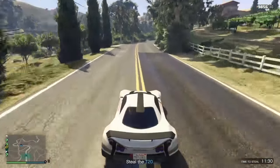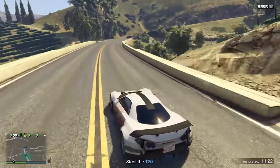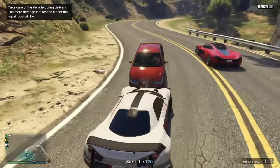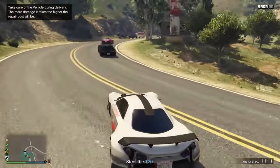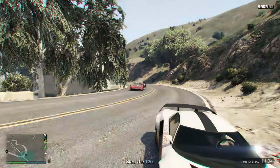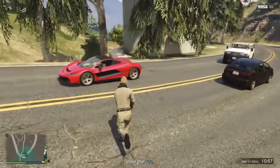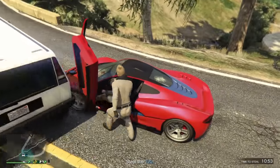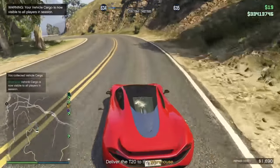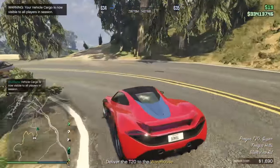Do this until you can afford an MC clubhouse, then purchase MC businesses and the upgrades for each one. Each business produces the following: Document Forgery produces $126,000; Weed Farm produces $252,000; Counterfeit Cash Factory produces $294,000; Meth Lab produces $357,000; and Cocaine Lockup produces $420,000. The cheapest Document Forgery is in Grapeseed at $650,000; the cheapest Weed Farm is in Sanchansky Mountain Range at $715,000; the cheapest Counterfeit Cash Factory is in Grand Senora Desert at $845,000; the cheapest Meth Lab is also in Grand Senora Desert at $910,000; and the cheapest Cocaine Lockup is at Alamo Sea for $975,000.